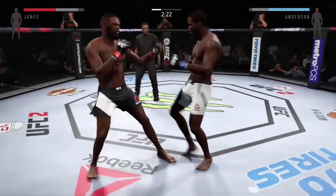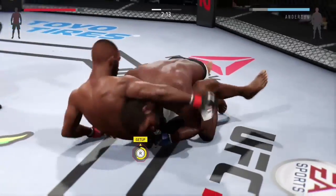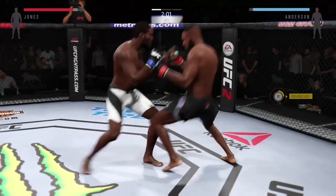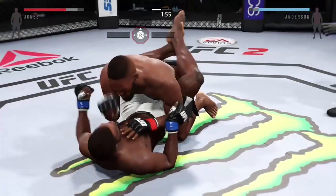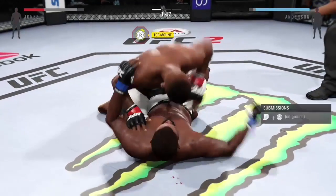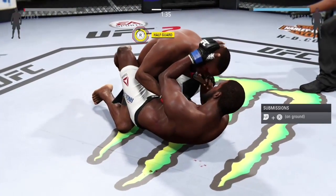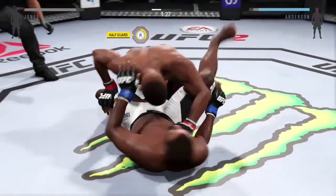I'll try and show you guys some more of the ground game on the top. We'll try and take him down again — the double leg this time. So this is full guard, as you guys know. Try and work your way up to half guard and then into top mount. Try and get the top mount again — he still won't let me do that. Try and punch him a few times. So yeah, this is basically the ground game on top, trying to work your way into top mount, which is probably the most dangerous position in the game.